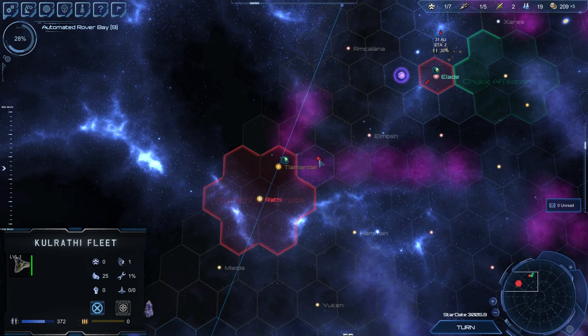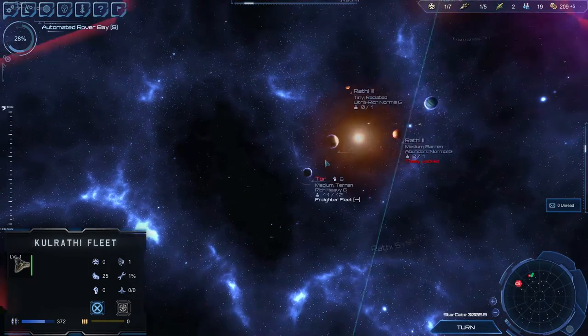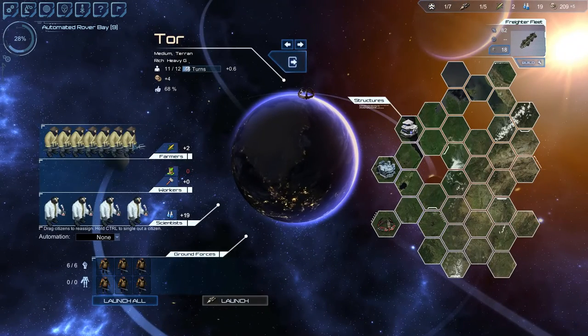By the way, this is one of my freighters — no doubt carrying food up here to this colony. And I'm back up to two food. I don't know what happened, but I've got somebody else working on the farm.